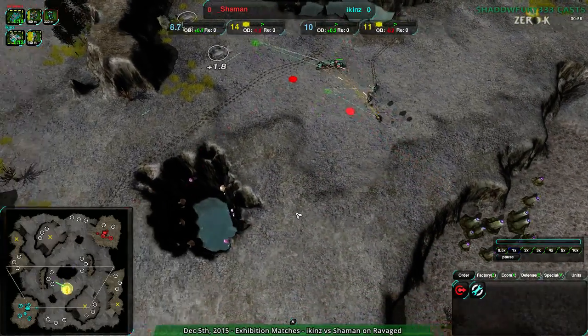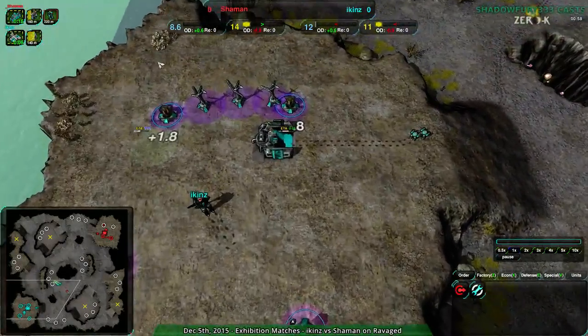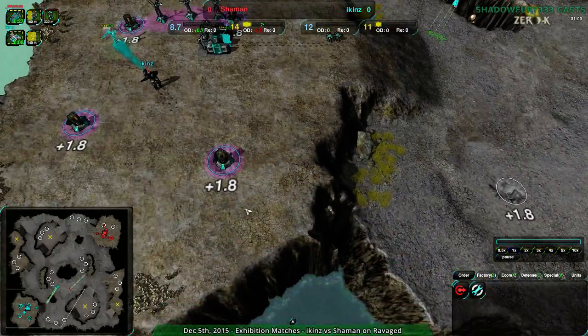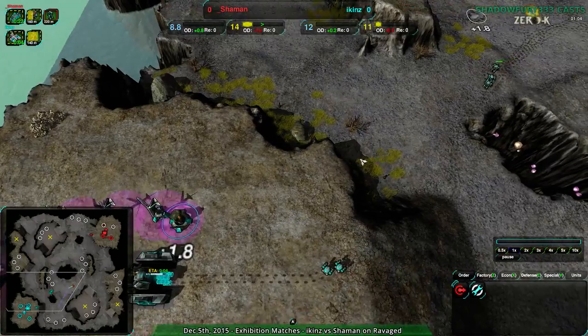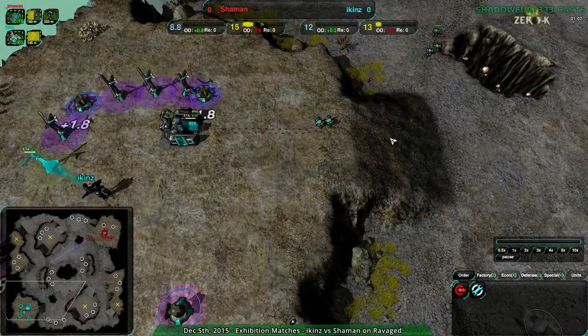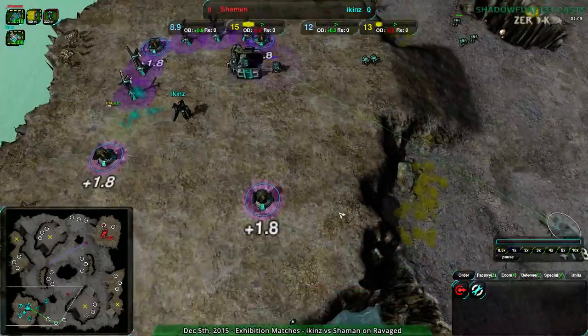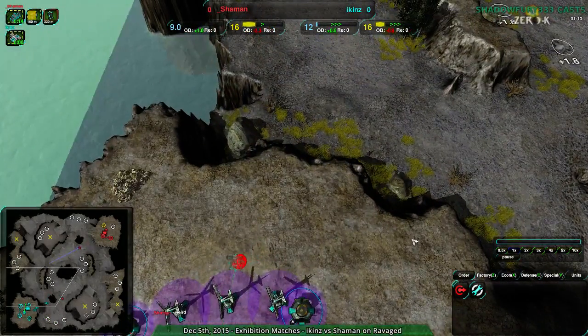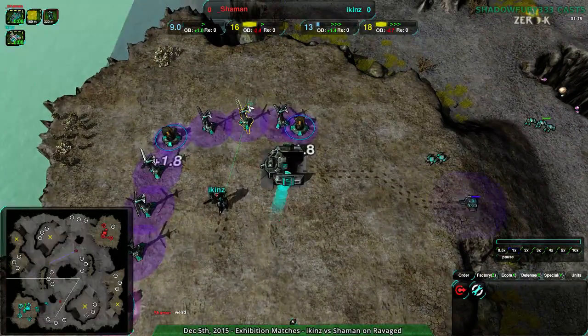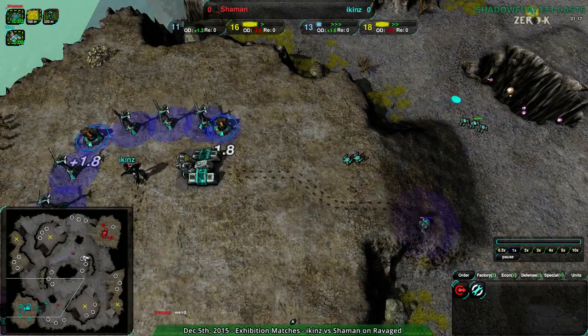Given that Shaman's going for Jumpbots, Icons need to be really cautious about the north side of their base, and also the southeast side. These are two really common entry points for Jumpbots — why would they take the ramp? There's no need, they don't have to. So instead, they'll be taking this area here if they can get away with it, or the north if they can't. And it looks like Icons is setting up that Lotus, which will be handy.